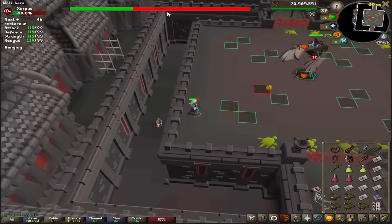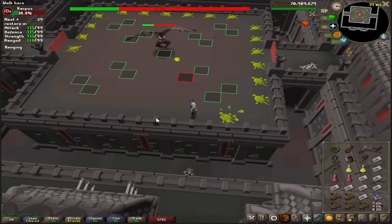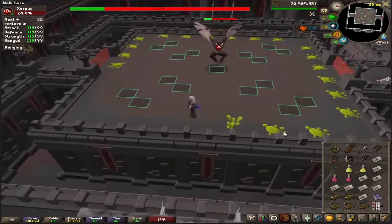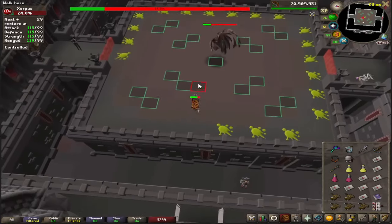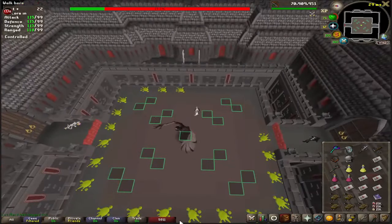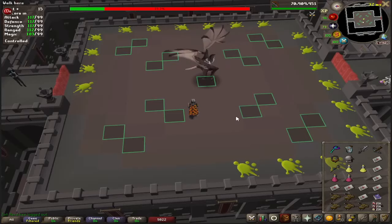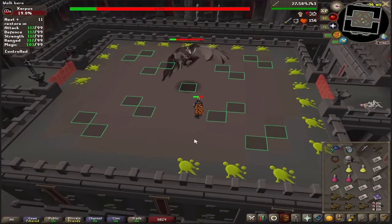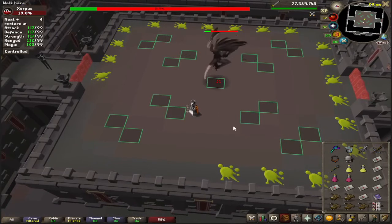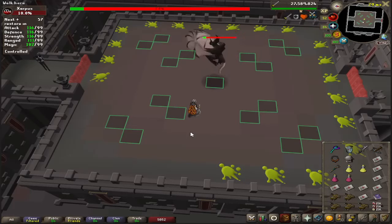When Verzik gets down to around 25% of her health bar, she'll screech and enter the third phase. During this phase, stop shooting her, put your melee gear on, and run to the middle rows. She's going to face a corner — if you attack her while she's facing your corner, it will reflect a lot of damage. All you have to do is attack her while she's not facing your corner. If you want to be super safe, just hit once per turn. You can easily squeeze in two hits though.